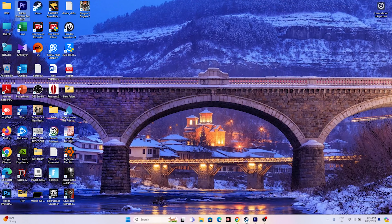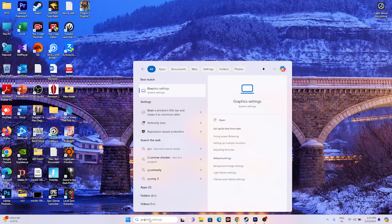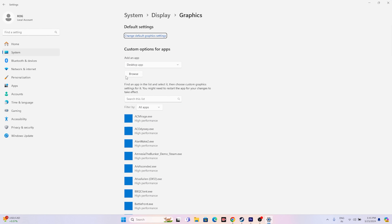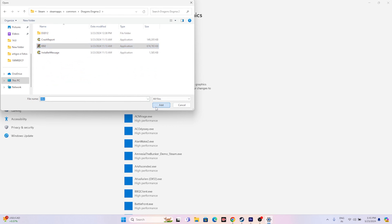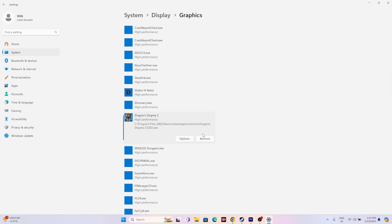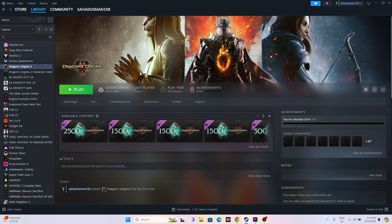The next fix is to run the game on your dedicated graphics card. Go to Search > Graphics Settings. Click Browse, navigate to Program Files (x86) > Steam > steamapps > common > Dragon's Dogma 2, and add the executable (dd2). Once added, click Options, change the setting from 'Let Windows Decide' to High Performance (your Nvidia/AMD GPU), and click Save. Close everything and try launching the game.